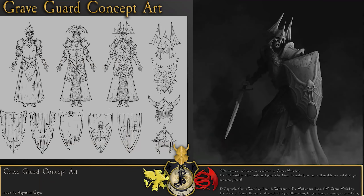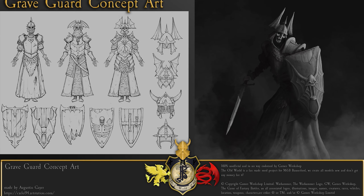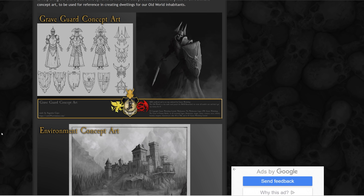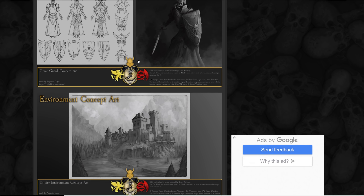We also get a look at the concept art for the Graveguard, and we'll see a big update for this in the February dev diary. This is super important because this is essentially how the 3D modelers create assets — they take the concept art and build what they see. The detail is absolutely amazing, really impressive stuff. The Graveguard looks absolutely amazing with different variants of shields, helmets, and weaponry.